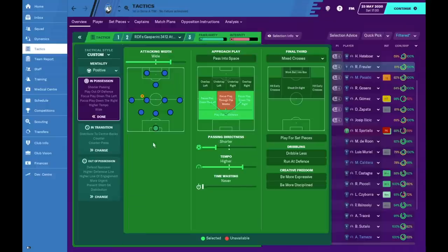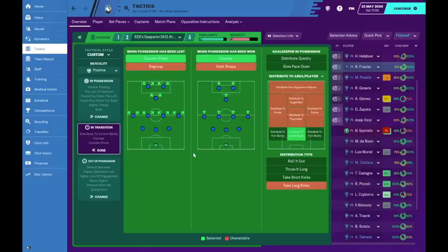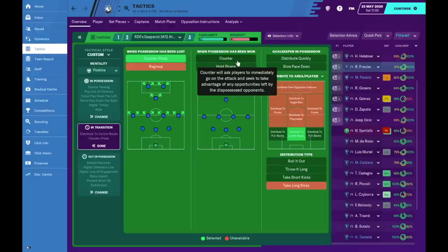For passing directness I've gone shorter, and for tempo I felt it could go either way — patient build-up at times, but also a quick high tempo in moments during the 90 minutes. For the Gasperini template I've gone with higher tempo. For the final third approach play I've left it completely empty so it relies on player decision-making. In transition we've gone counter-press to win the ball back as soon as possible, and when possession is won we counter, getting players into advanced areas.